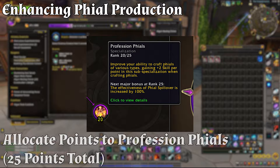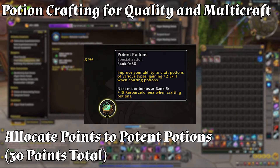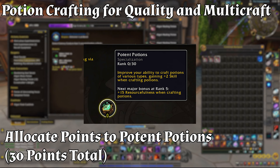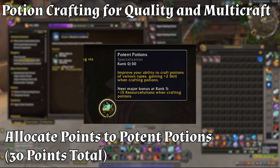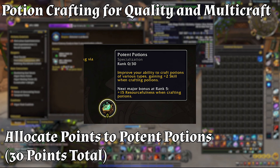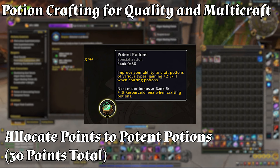Moving on to Step 3: developing potion crafting for quality and multi-craft. Allocate 30 points to Potent Potions, ranks 1 through 30. Invest 30 points into the Potent Potions specialization, which grants plus 2 skill per point for crafting potions, providing a total of plus 60 skill and improving the quality of your crafted potions. Upon unlocking this specialization, there is also a chance to retain empty vials when consuming potions, further enhancing cost effectiveness.